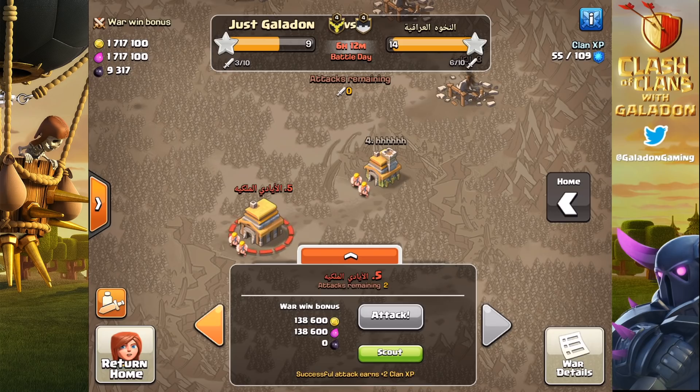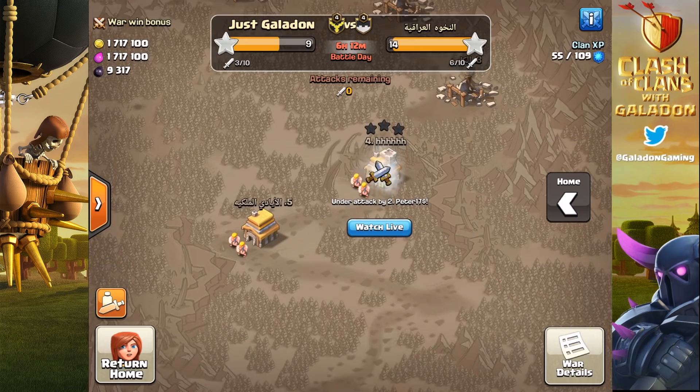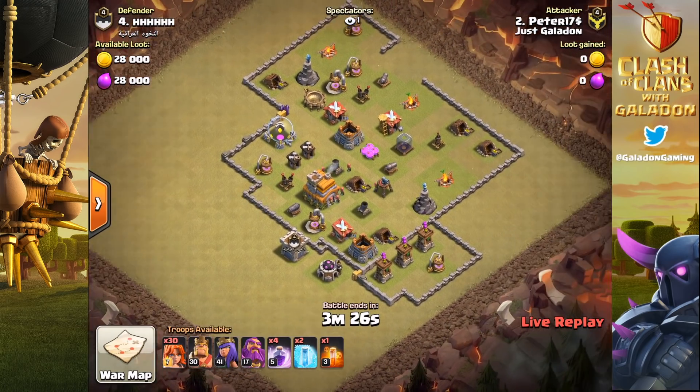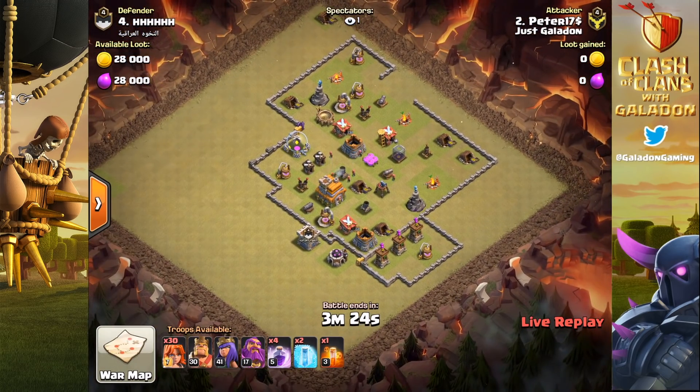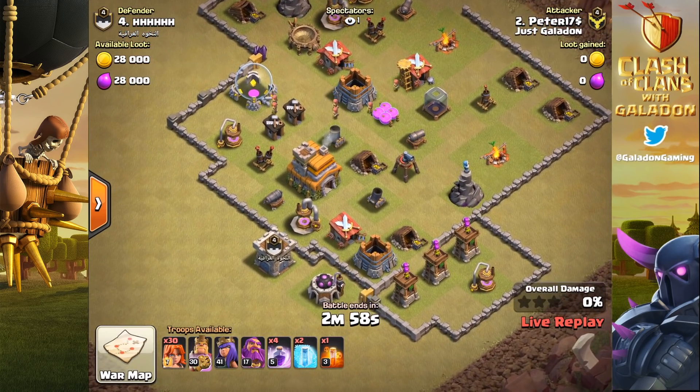We'll show some strategy with Town Hall 6 - back in the old days using lightning spells, luring out clan castles, that sort of thing. We'll fill Peter's clan castle again, give him another siege machine just to make sure he overwhelms number four. This is a very close race to the finish line - it's 14 stars. Even Peter wouldn't fail on this base, right, Peter?